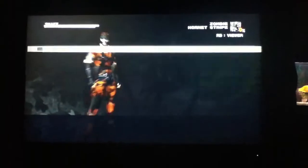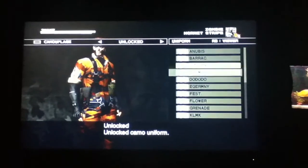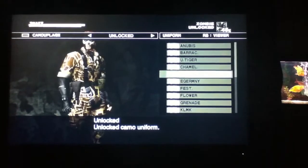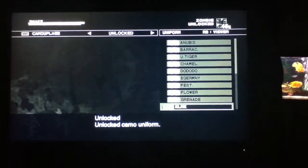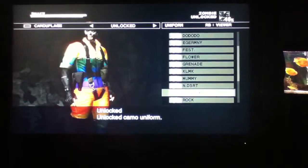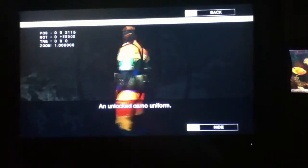There's something else I found out about camouflage: if you go into uniform and then go across, it says unlocked and there's lots and lots of them. It depends how many you've unlocked secretly — I didn't even know about this until just then. So there's something else for you. This one I especially like — Rainbow — it's pretty cool. I don't even care what anyone says, that is pretty nice.